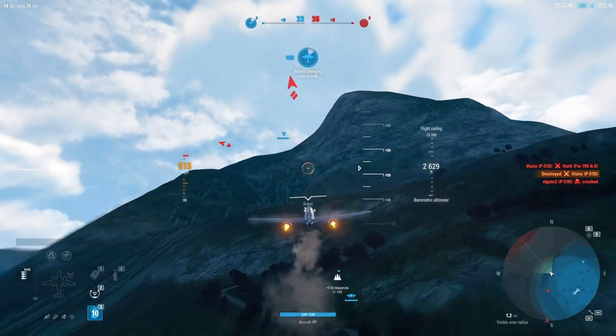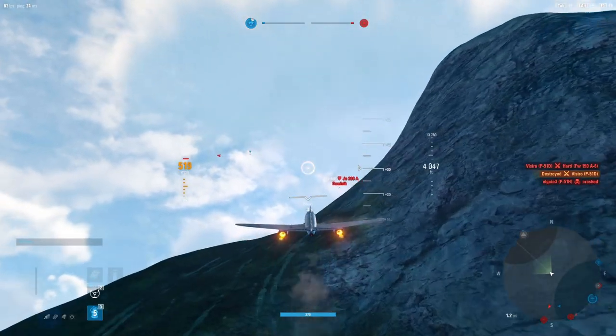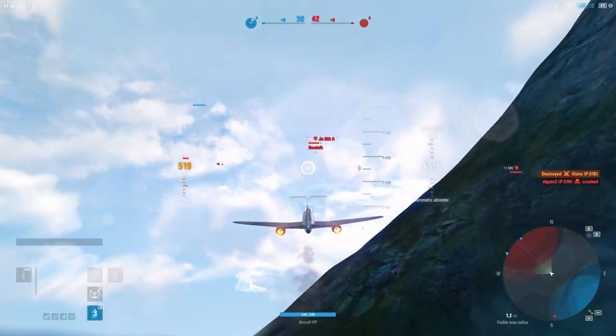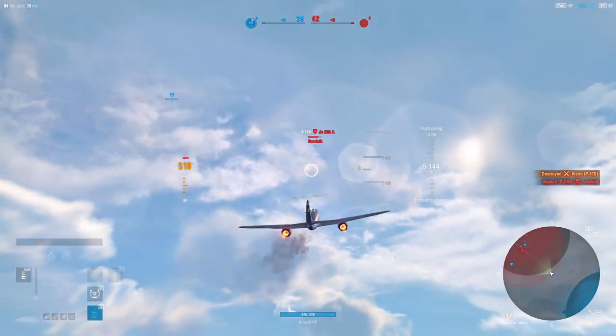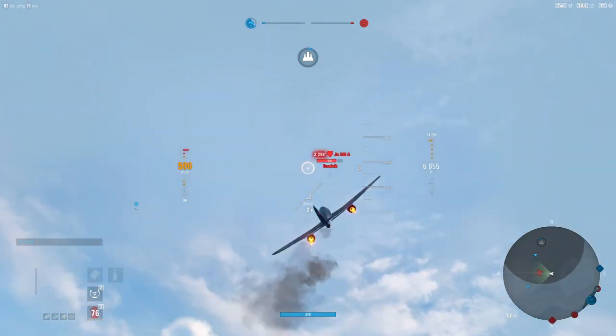The best thing we can do here is just pull away. We really want to try and help our guys get the mine — we know the mine is one of the most important sectors to get on one of these battlefields. This is a 288A and I feel relatively confident we can survive the tail gunner fire.